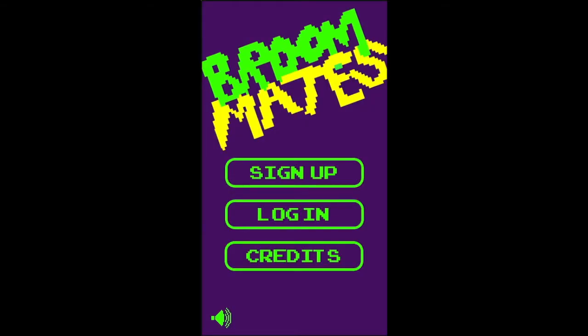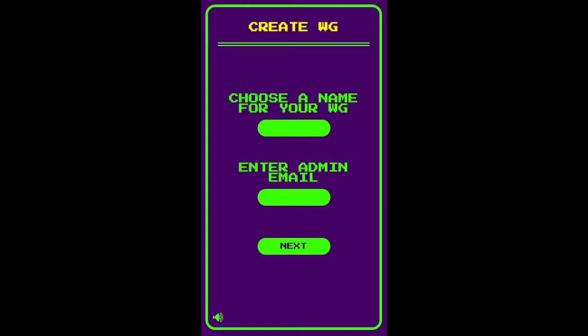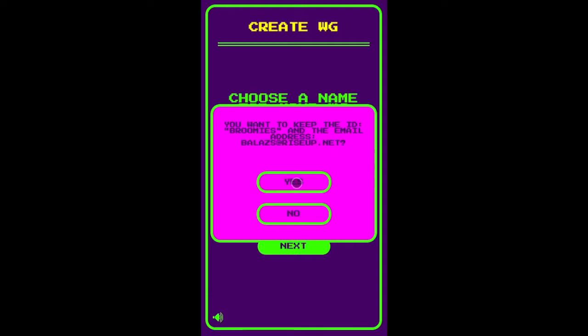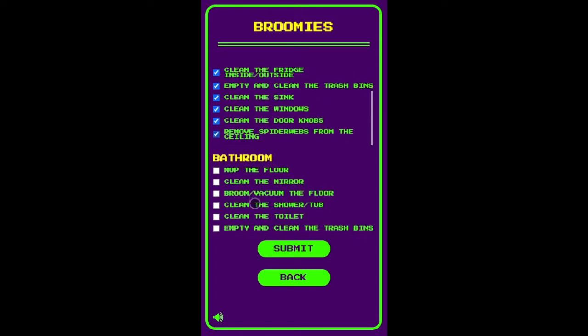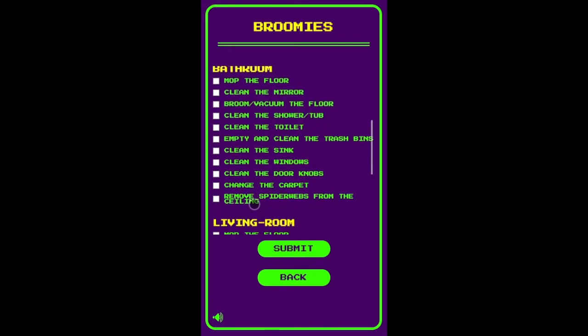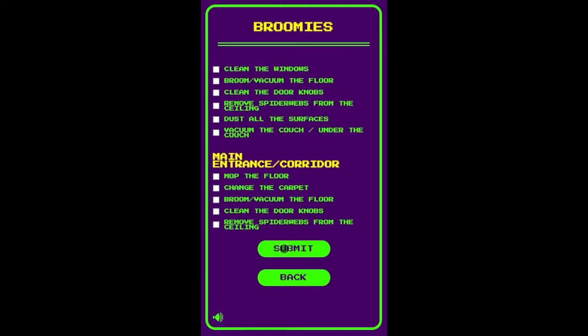Let's have a look at how the app really works so far. First of all, we need to sign up as admin to create a vege — a shared space — and eventually create our character. Let's call our first vege Broomies and enter a valid admin password. Now we select all the tasks related to our shared space, which are grouped into the kind of room they relate to.